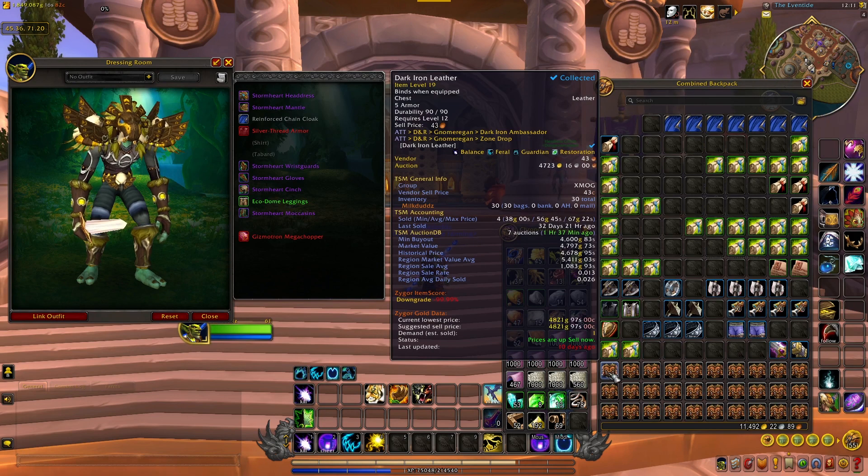And then I got a ton of these dark iron leathers — I got 30 of them, to be exact. I'll spread these out amongst all the different servers I have bank toons on. These sell quite often — I've sold a bunch of these in the past. If you look, you'll see I sold one for 38 gold, which is awful. That's what happens when people undercut to death. But I'll put these out and sell them.